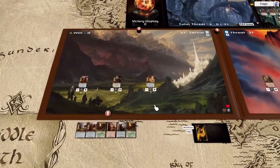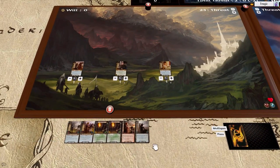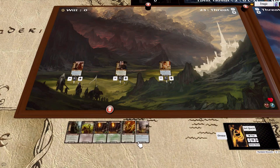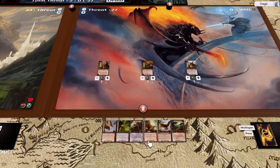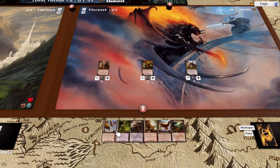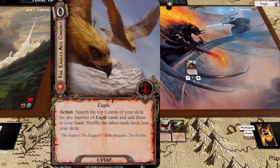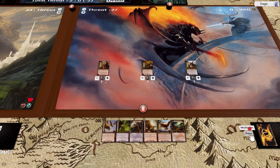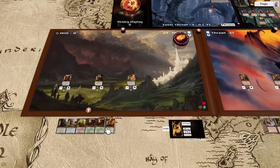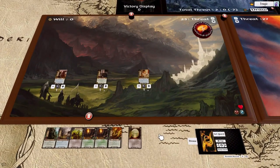Let's check out our mulligan situation here. I always mulligan — I didn't find any threat reduction, it's almost the exact same hand, but I like to mulligan to get access to the threat reduction which we still haven't got. Over here we do have the support and we do have Eagles and Misty Mountains, so this is pretty good even though we don't have a Descendant, but we do have a search. We're gonna pass on that one, and this guy is always the first player for me when I start.